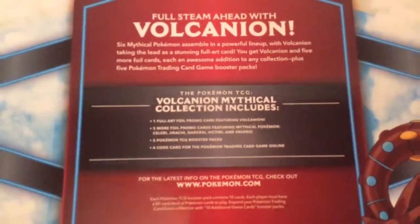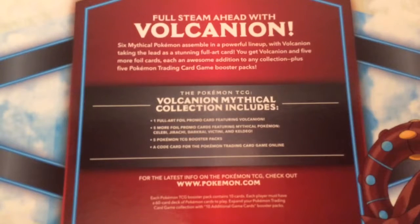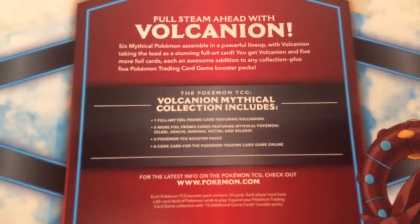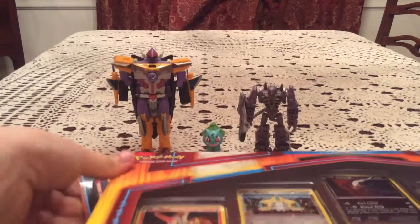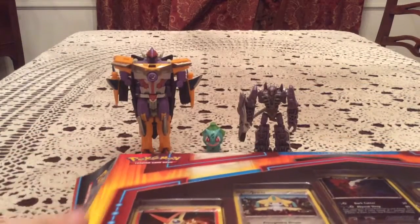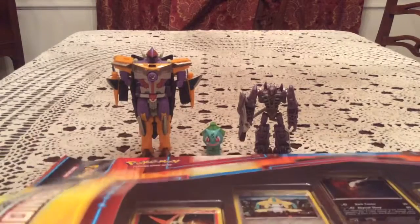In the off chance you want to see what the back said, there is that. You can probably read that anyway. Let's get into this. In the background we have Shark Gone, Bowsort, and Shockwave, who is a Transformers Dark of the Moon Cyberverse figure.